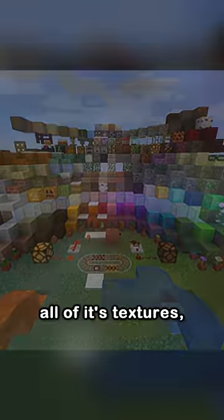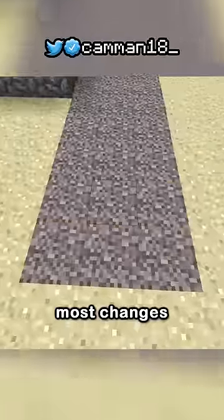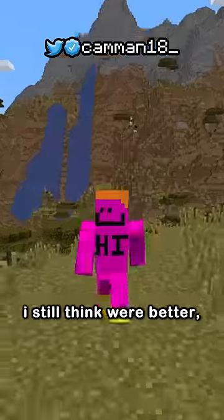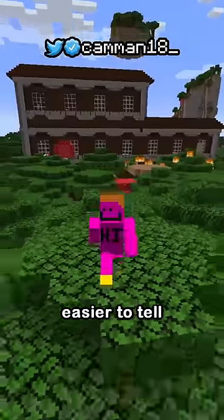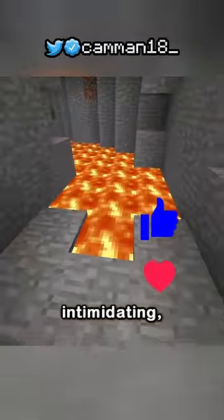In 1.14, Minecraft changed all of its textures, which was really controversial, but looking back most changes were good-looking — at you, netherrack. But some old textures I still think were better. The old diamonds just popped out more than the new ones. Old carrots and potatoes were way easier to tell when they were fully grown. And old lava was way brighter and more intimidating.